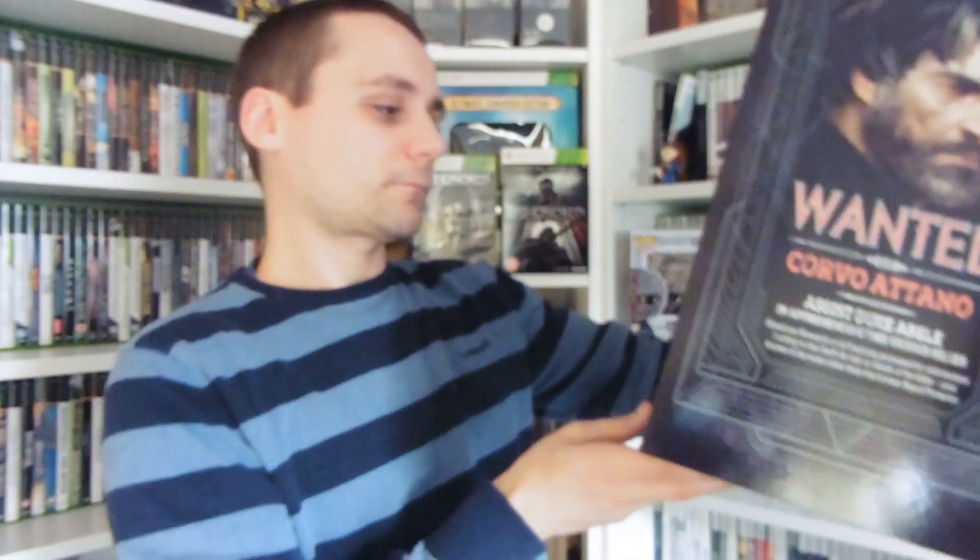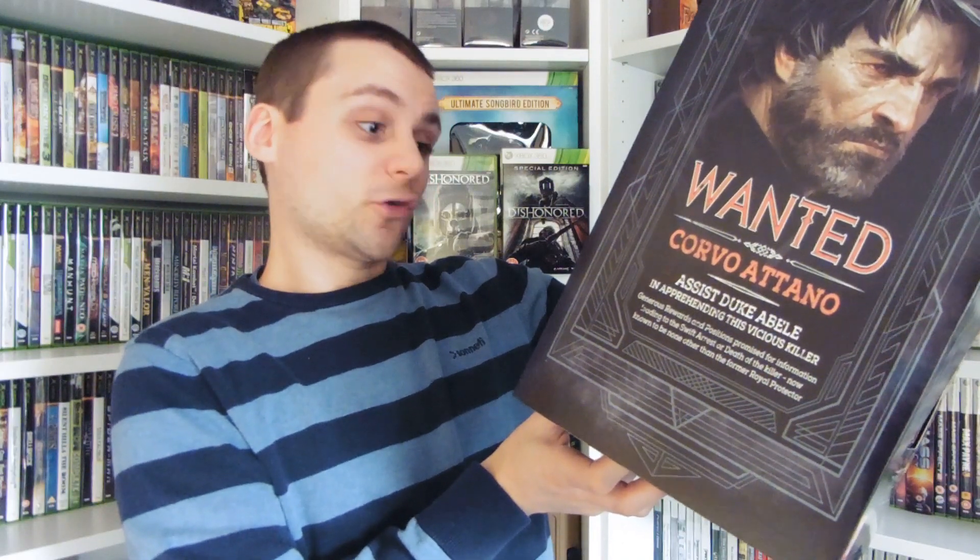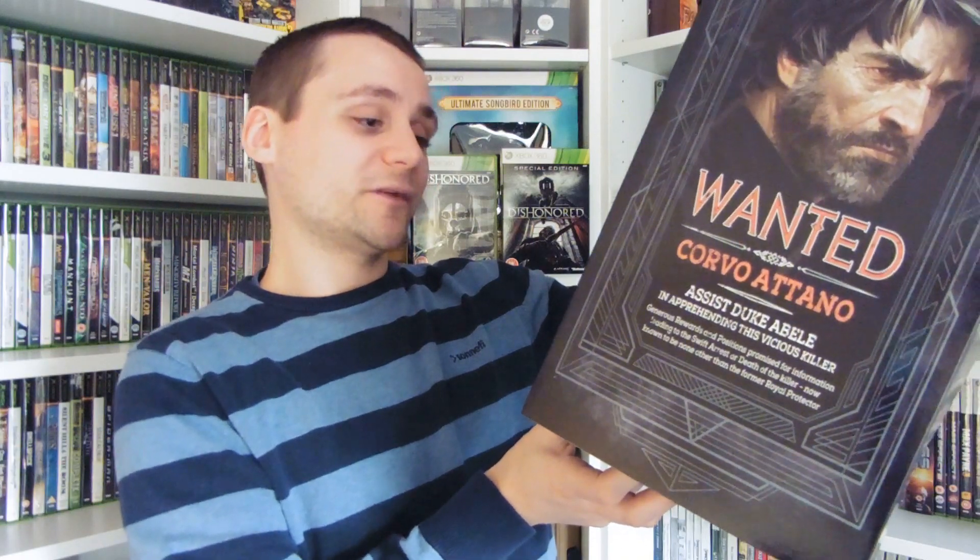So the contents include the mask and stand, Emily Calderon's ring and display box, a full colour propaganda poster, the game and collectible steelbook, a digital Imperial Assassin's pack featuring some bone charms, lore art, 500 coins for new gear, and a digital copy of Dishonored Definitive Edition — which I forgot I got, but that is awesome.